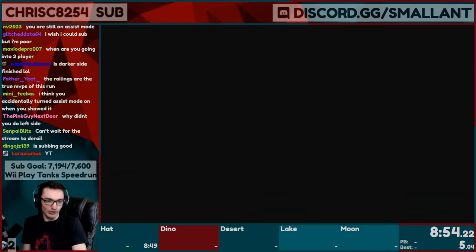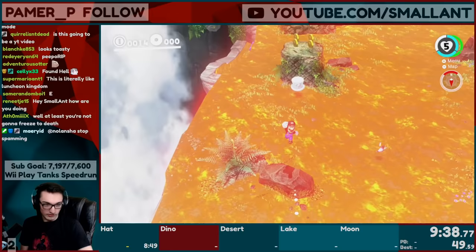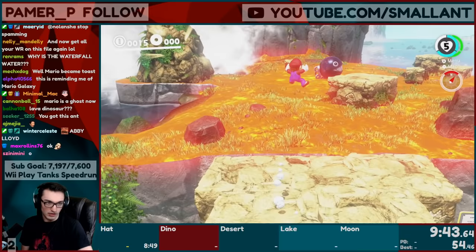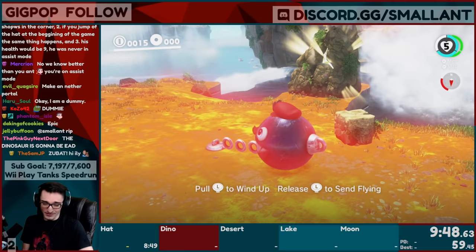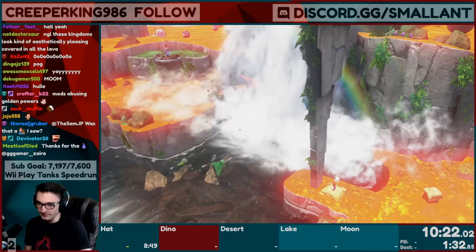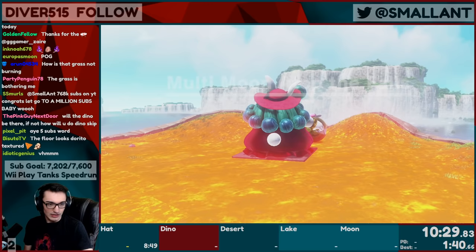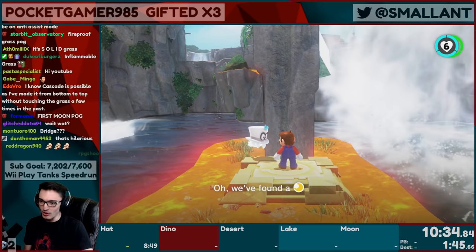Let's see this kingdom. Oh my god, the intro cutscene — it's terrifying. This seems pretty straightforward for now, but we'll see if it gets more complicated later. Apparently chain chomps are immune to lava. First moon out of 124. Did the bridge not fall over? Did you guys just see that boss fight? Yeah, the bridge didn't fall over.